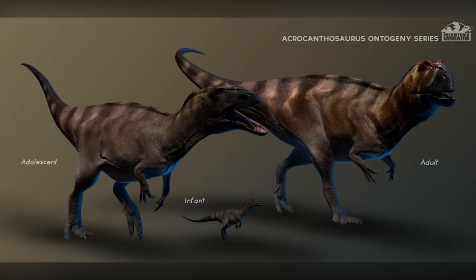Next up we have the Acrocanthosaurus. The main thing I can point out here is the difference in skin textures and tones, with the adult being a little brighter and having red ridges around the eyes. The adolescent looks slightly different again — this could all be down to different skin textures and the evolution of the different ages. Really nice to see different concept art of what we could potentially be getting.